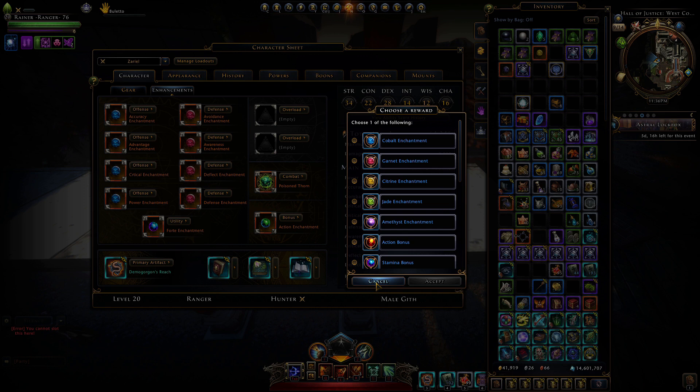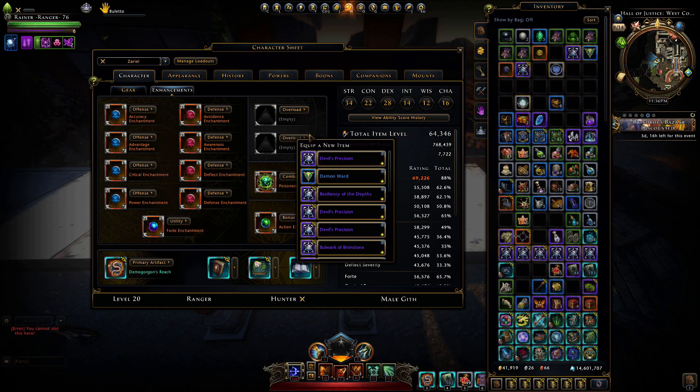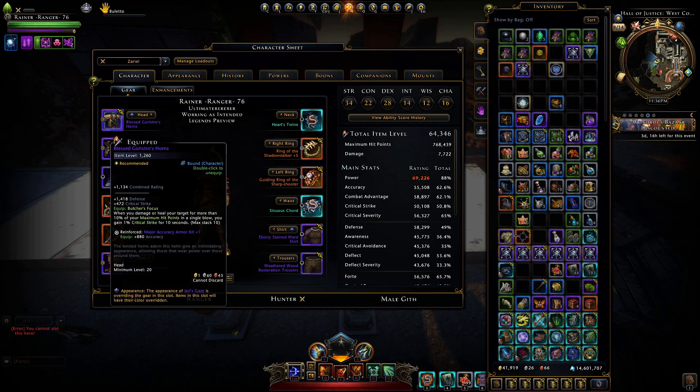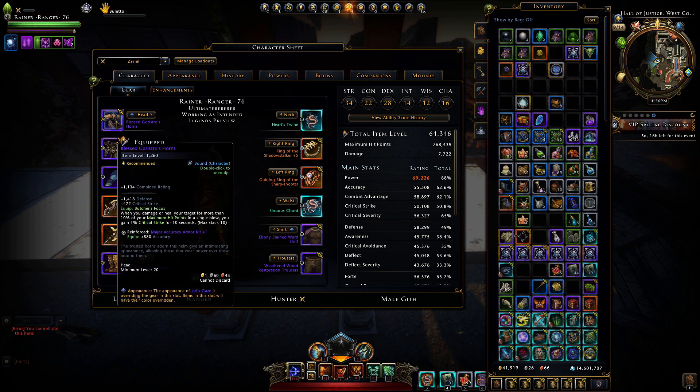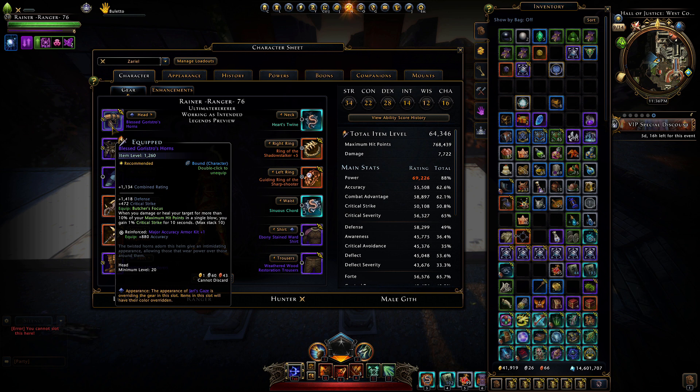You can also put your overloads in the enhancements overview of course. The only thing left slotted in your gear is armor kits, which makes sense because armor kits are linked to gear — if you put in a different gear piece you get a different armor kit.